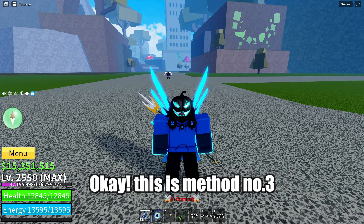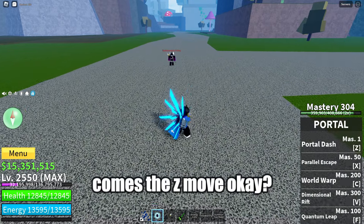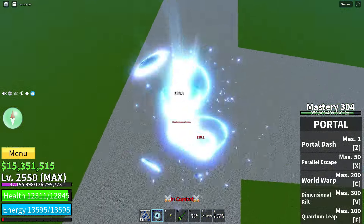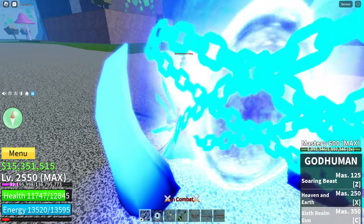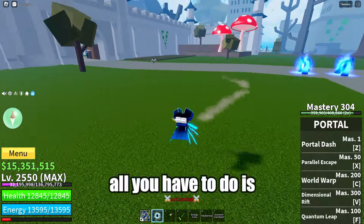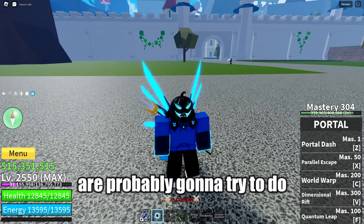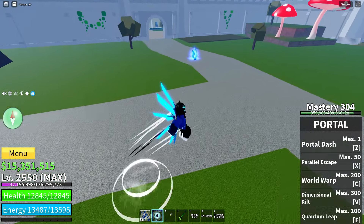Okay, this is method number three — the nerdy stuff that you probably clicked on the video for anyway. First, it comes to Z-move. Z-move is not worth dodging because the last part of the Z-move is gonna break your cannon and they're gonna combo you. But if they use something else after the Z-move, you can trick that and escape the combo. In order to counter that, all you have to do is run away.